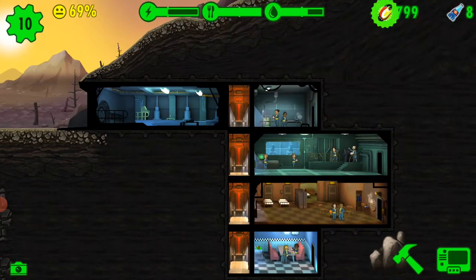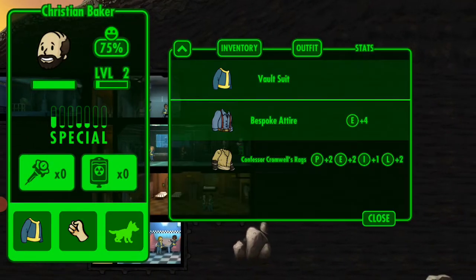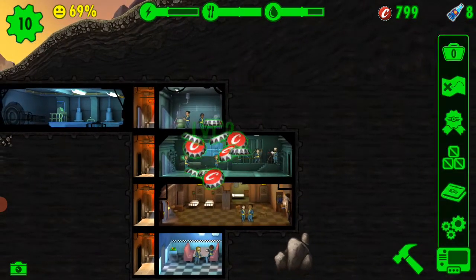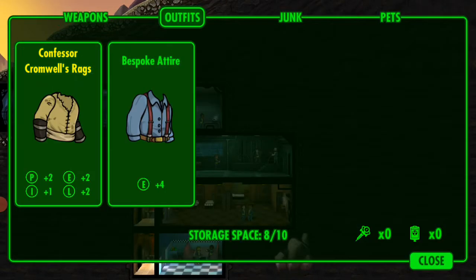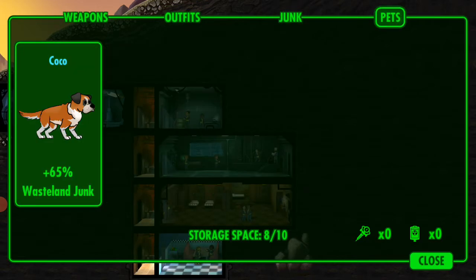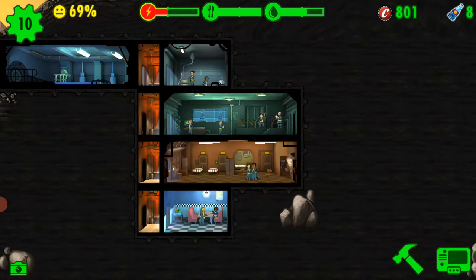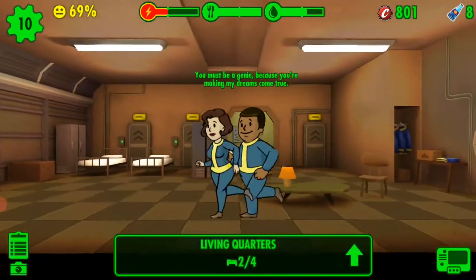We leveled up to level 2. We now have outfits, weapons, junk, and a good dog named Coco. And it looks like someone is now expecting a child.